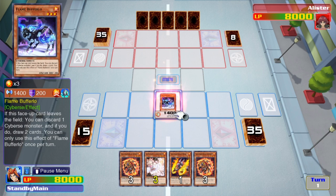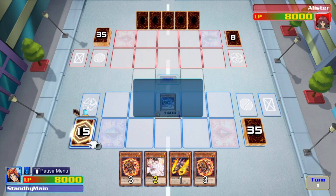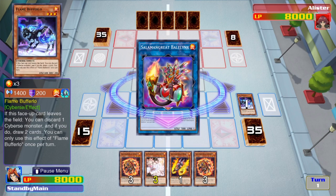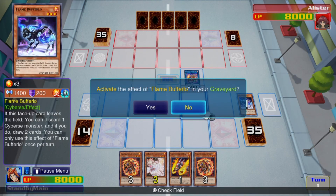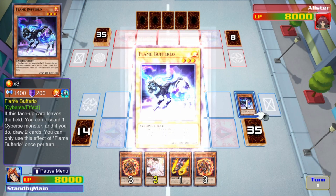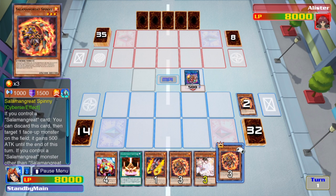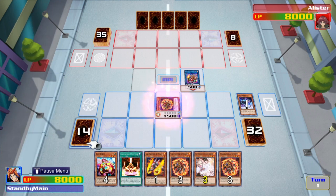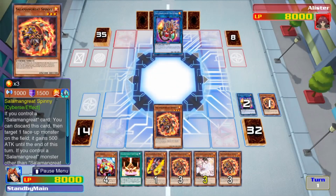This time we do the Flame Buffalo combo. To make Flame Buffalo work as a two-card Sunlight Wolf, you need a card in hand that can bring itself back from the graveyard — like Spinny, which works really well here. We normal summon Flame Buffalo, link it away for Balelynx. Chain link one is Balelynx searching, chain link two is Flame Buffalo's effect — we discard Spinny and add Sanctuary. Then we special summon Spinny back from the graveyard. Voila — your two-card Sunlight Wolf, very easy and simple.